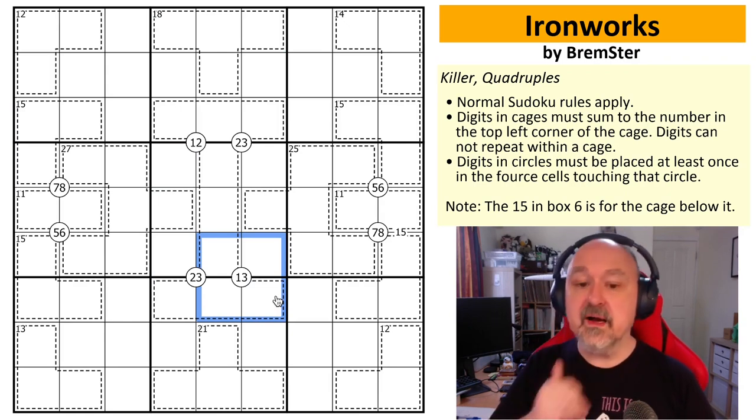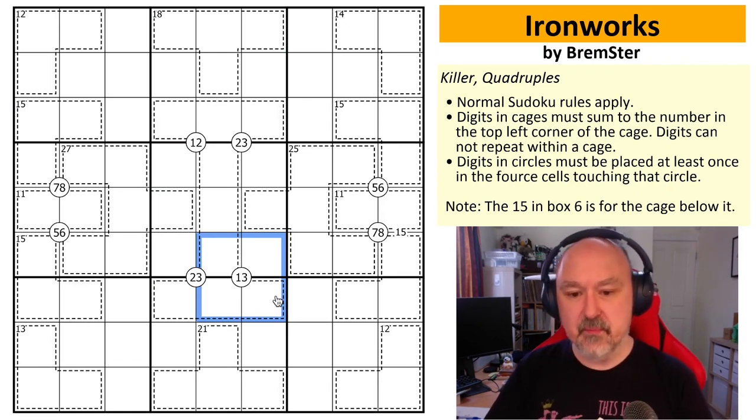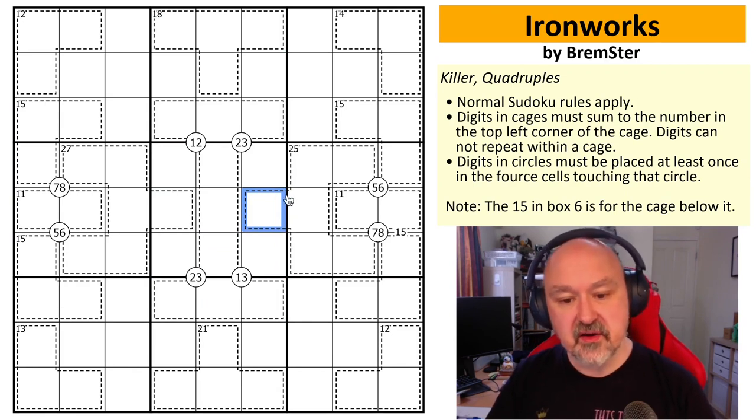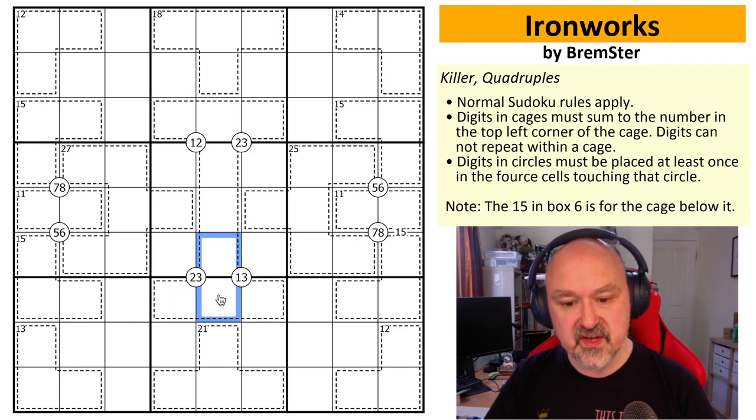The first thing I wanted people to notice is the eye bar in the middle of the puzzle — a nine-cell cage that does not have a total. Because it's a nine-cell cage it must contain all digits from one to nine, as digits cannot repeat within a cage. So this totals 45 and is essentially an extra region, and it interacts very heavily with the quadruple clues.